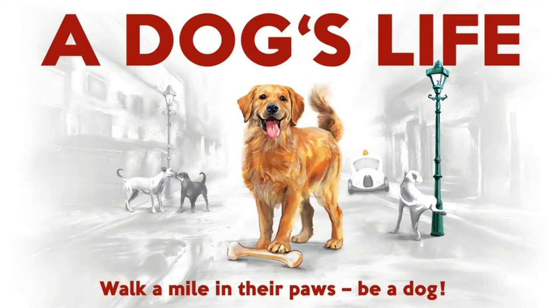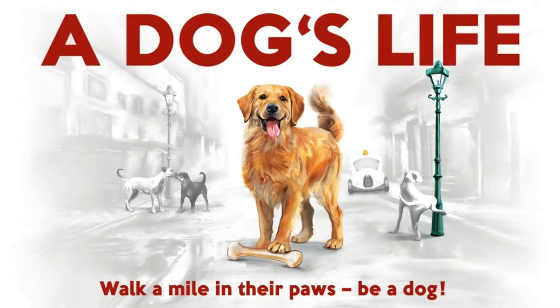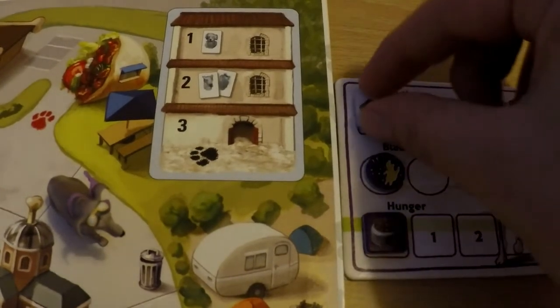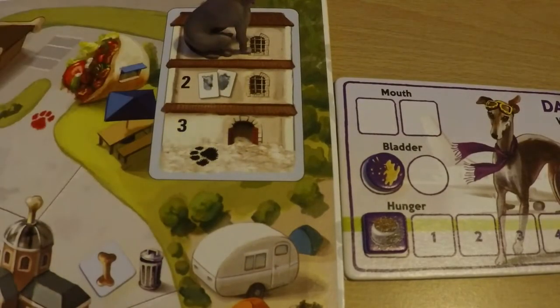The game is played over a number of turns, each with three phases: food, dog stuff, and dog catcher. In the food phase, simply move your hunger counter one space to the left, unless you are in the shelter — the shelter will feed you so you're not going to go hungry in there. If you happen to start your turn on zero food, drop all your bones and newspapers on your current space and go to space one of the shelter. This ends your turn immediately.